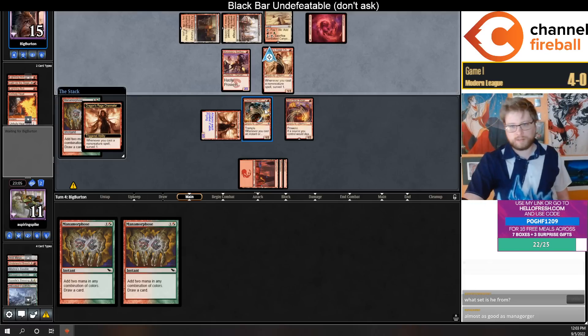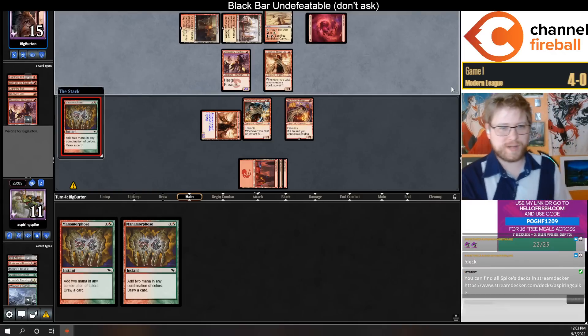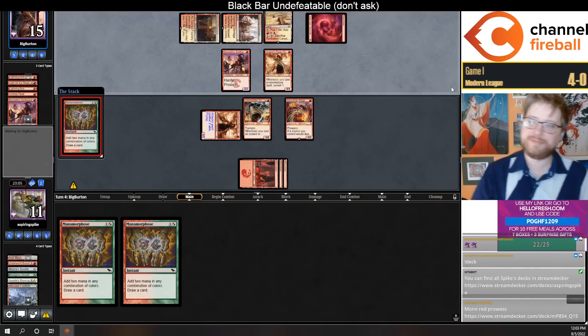This card is from the new set, Dominaria United. Yeah, it's like a two-mana Mana Gorger Hydra, although a little different.